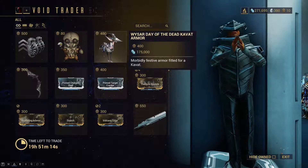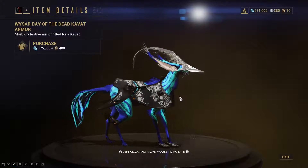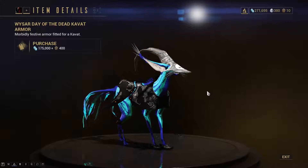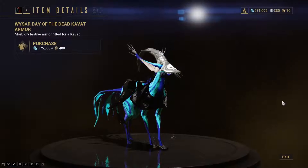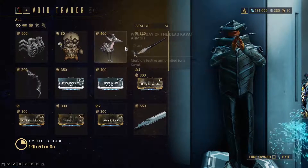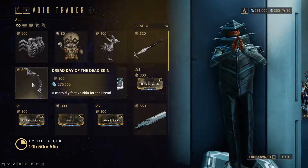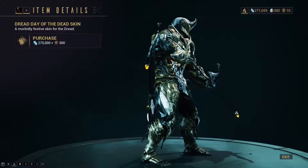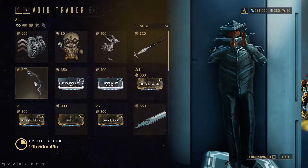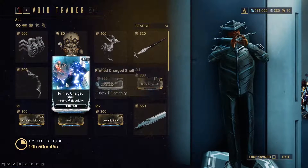Then the Wiser Day of the Dead Kavat armor, which looks pretty nice, but I don't have enough Ducats for that — I only have 10 now. Then the Day of the Dead skins for the Dorksword and the Dread. The Dread skin looks pretty nice, I like it. Might buy that one, but I'll have to save some Ducats and there's not much time left — about 20 hours — so we have to go fast.